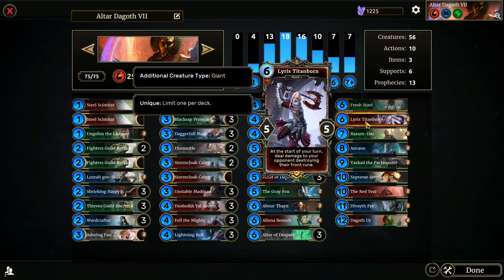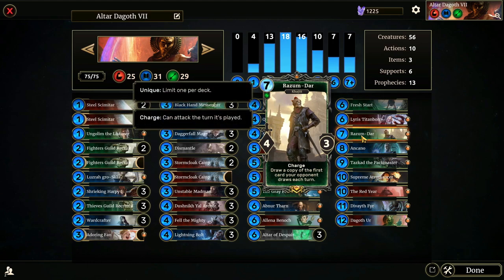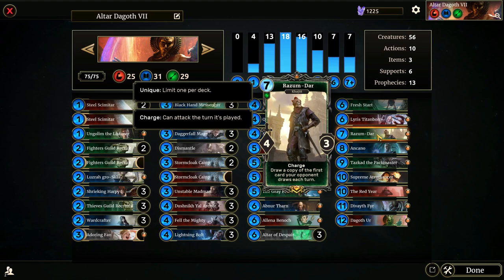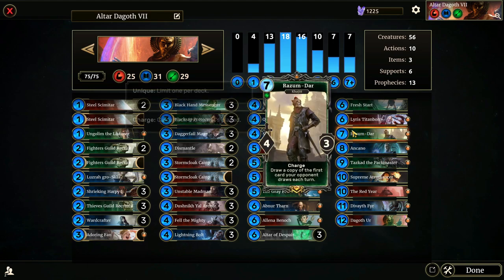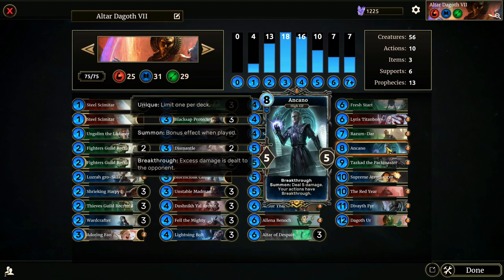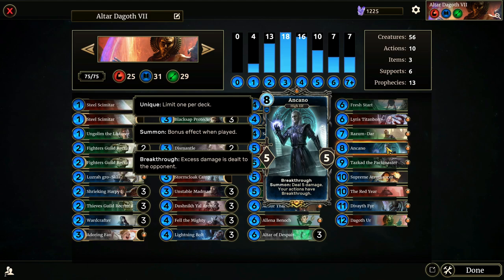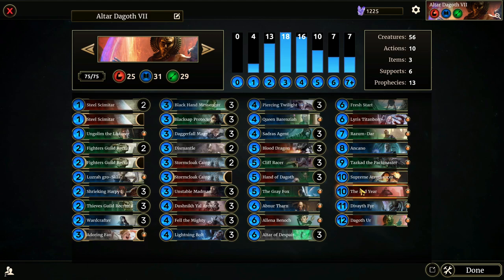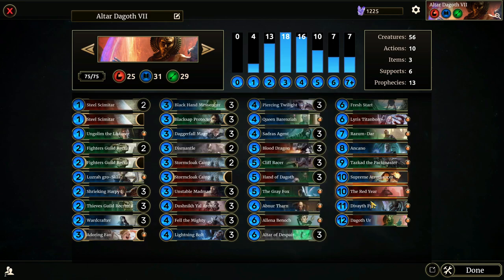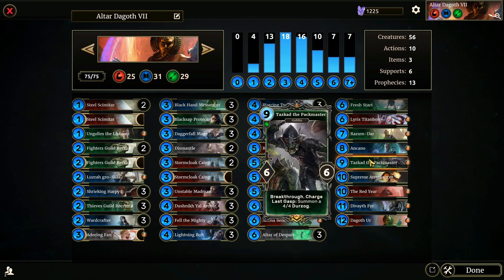Razumdar has Charge and draws a copy of the first card your opponent draws each turn — Razumdar and the Gray Fox kind of go hand in hand. By the time we get to our seven-drops we want to be more aggressive, so Razumdar with Charge is like having a Lightning Bolt on the field. Ancano is our eight-drop with Breakthrough — summon deals five damage and your actions also have Breakthrough. The Red Year deals ten damage with Ancano's effect, so we can deal a ton of damage if that combo goes off.